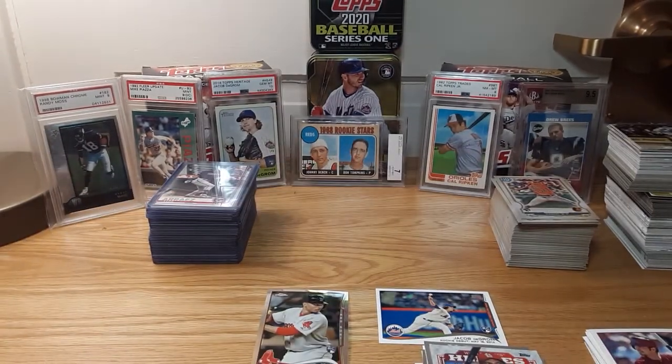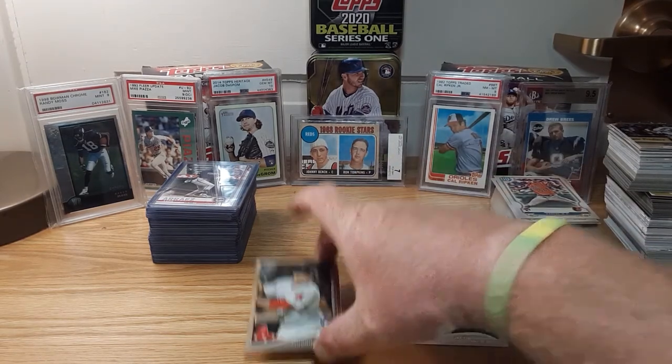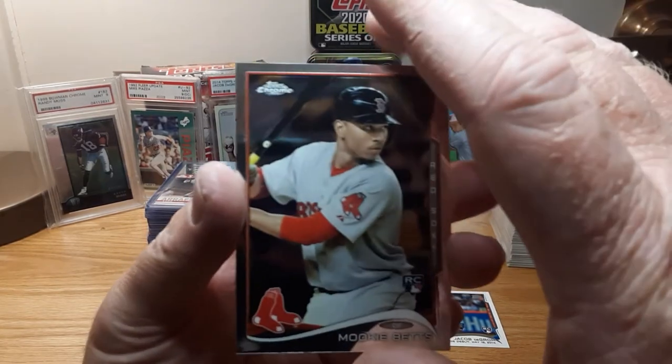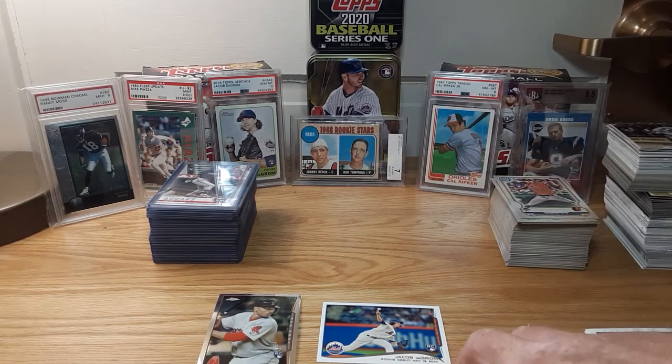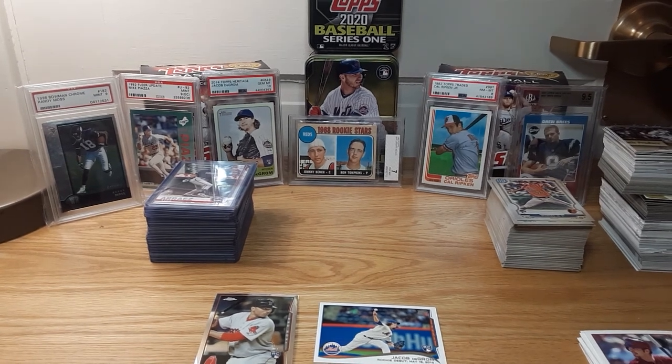But did pull Betts Chrome rookie, which is the best card in the set hands down. And the DeGrom rookie debut. Alright folks, hope you all stay safe and healthy. Remember to like, subscribe, and comment. Spread the news, spread the word. Big Sarge out. Peace.